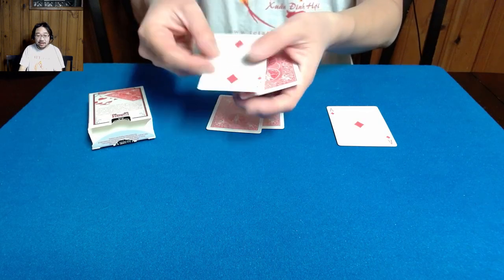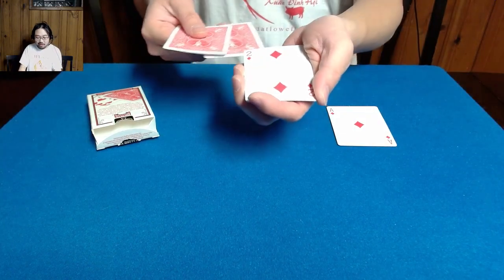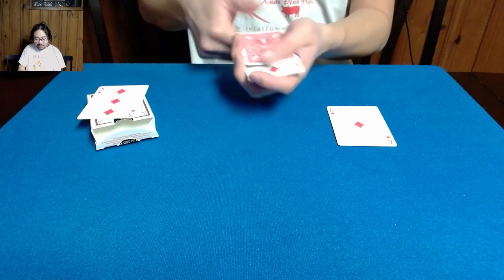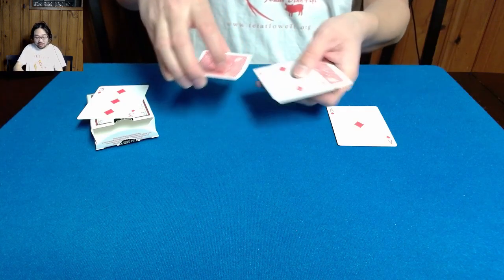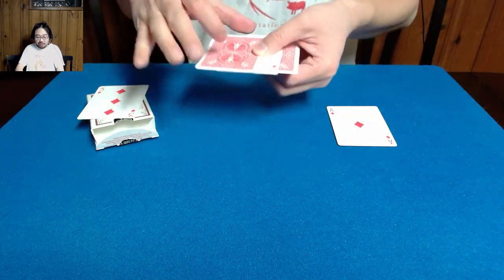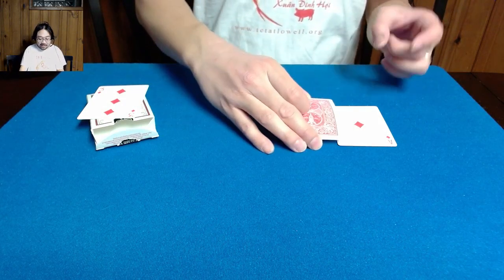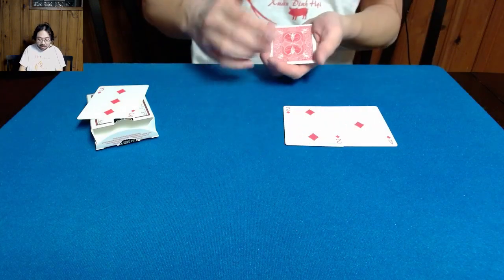To represent our second penetration, we have the two, and we're going to go ahead and place the two in between the two jokers. We'll leave the three off to the side. And what we're going to do is show you how the second penetration is going to progress with our two. Let's hope we don't have a failure to launch this time. Ready? There we have our two.